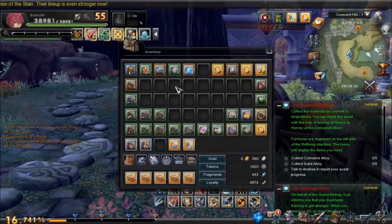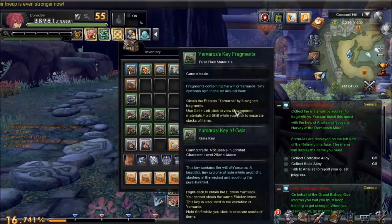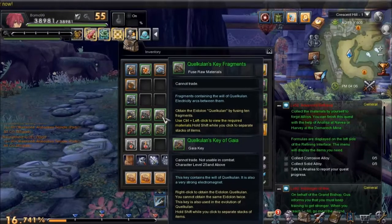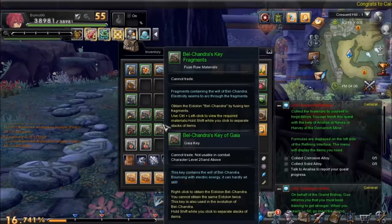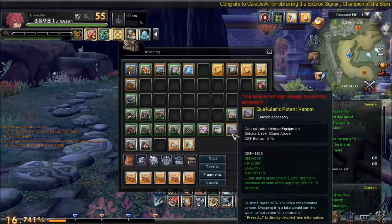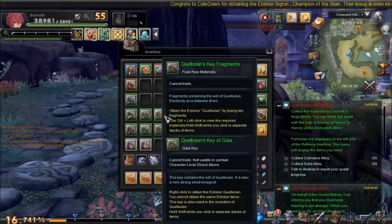This is where my inventory is, and here are all the fragments I had. I feel like the only two are the same-looking key, but different monsters — this is Belchandra's and this is Quil Kulan's key fragments. I do have Alias's Sunlit Lair — I can't use it because I'm not level 60 — and Quil Kulan's Potent Venom, which... actually, I could do this.